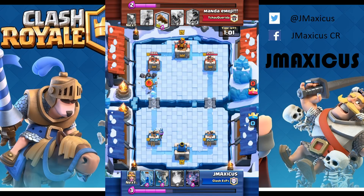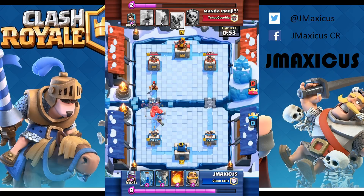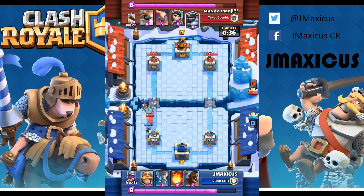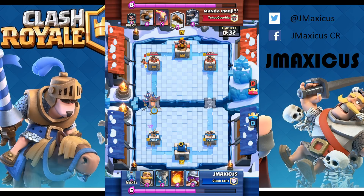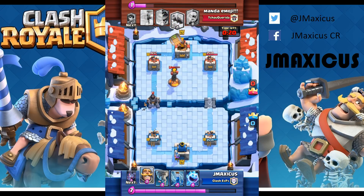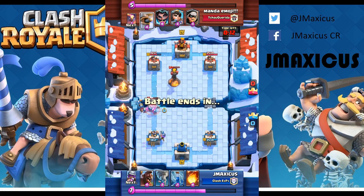Now I just want to get my hog into rotation and push, setting up with a musketeer in the back. I put the hog early with the ice spirit because I knew he was probably going to play mega knight — and there he goes spending nine elixir trying to stop my one hog push. Just trying to get my knight into rotation to stop this. I've been noticing a lot of lag at certain points — when I max out on elixir for some reason it lags and I'm not able to put the counter down right away.